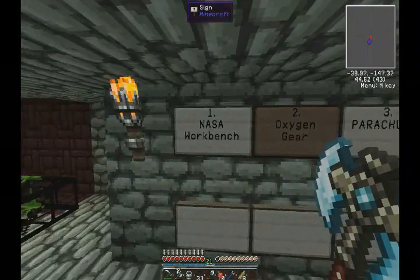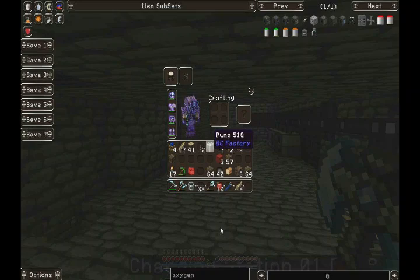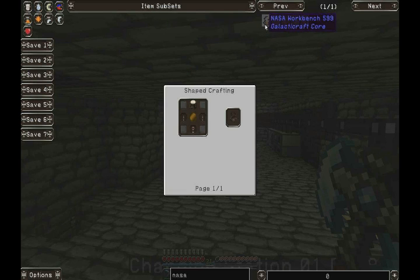And what do we have first? NASA workbench. This is what you use to build rockets, in case you didn't know that. And I haven't built one of these in quite some time. So let's see what we've got. There it is. Look at that crazy bit of kit.